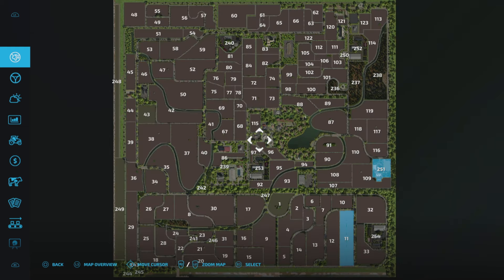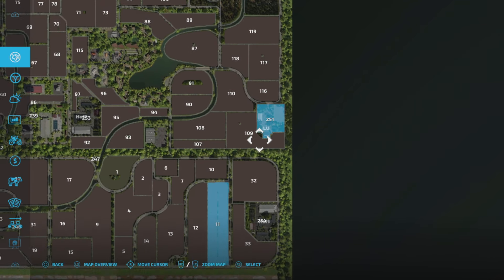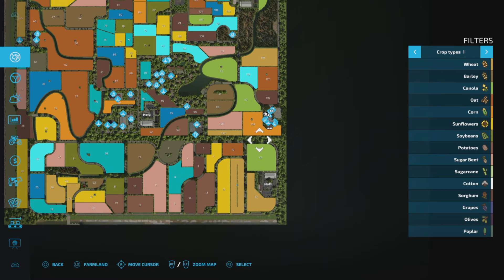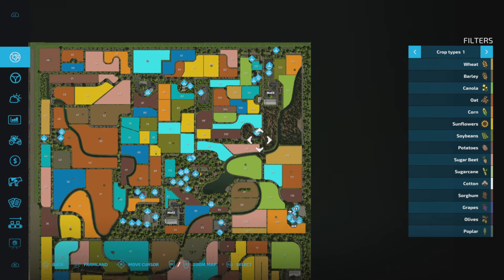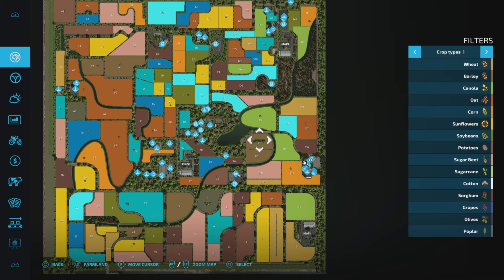So we've got our start farm, let's have a look at what we start with. We start with the start farm here, plot 251 and field 11. There are three other farms and when we come off there you'll see they're Hoff 1, Hoff 2 and Hoff 3. So we're going to go around and we're actually going to do them in that order.